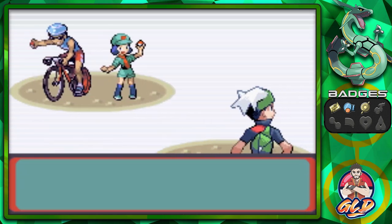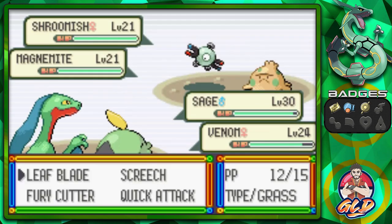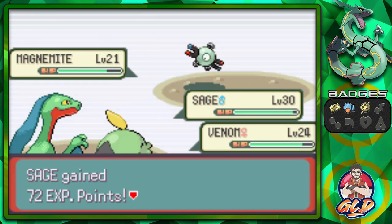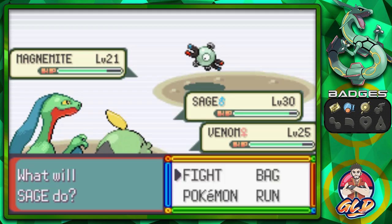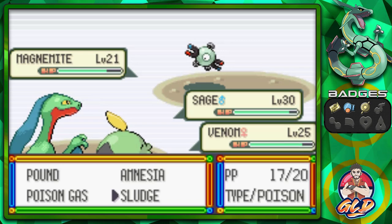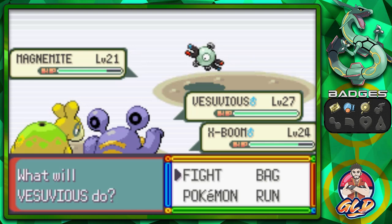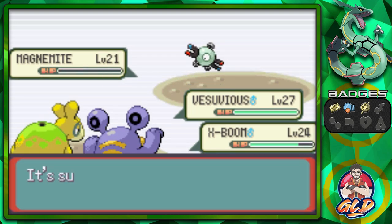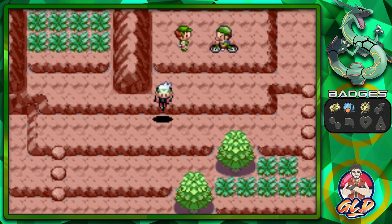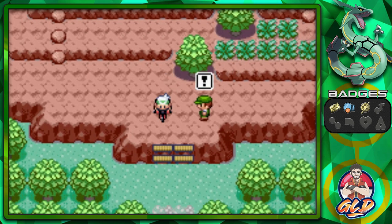Now taking on Picnicker Autumn and Triathlete Julio in a double battle — they bring out some pretty good Pokemon. Going with Venom for a sludge attack, then switching to Vesuvius with Ember and X-Boom with Rock Smash. Just like that we've defeated both opponents. I don't think there's much else to find here except some Pokemon, but Jagged Pass is a great place for training.